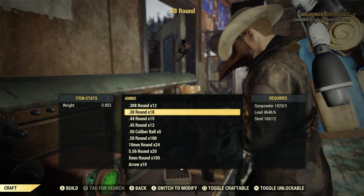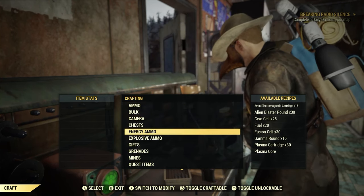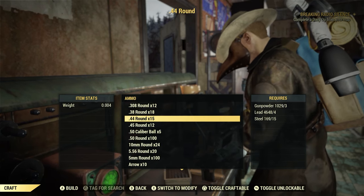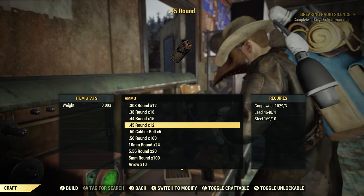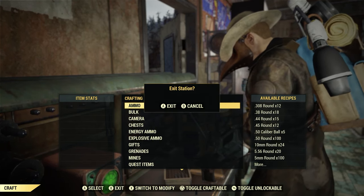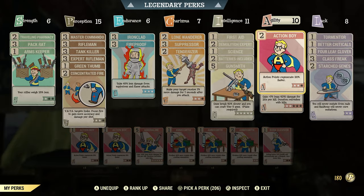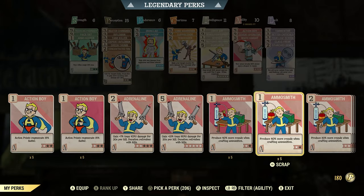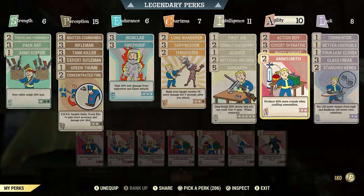In the ammo section you'll find your ballistics, and down below your energy ammo. We're going to craft some .45 — that's 45 times 12, needing 3 gunpowder, 4 lead, 10 steel. Now watch what happens when I change some perk cards. If you're a newer player, just an FYI: under Agility there's a perk called Ammo Smith — it produces 80% more rounds when crafting ammunition. So you get 80% more rounds for the same resource requirements. Let's go ahead and equip that.